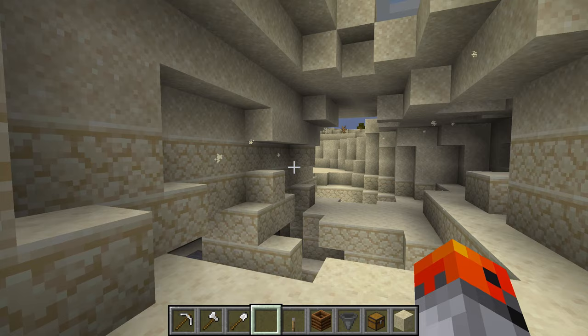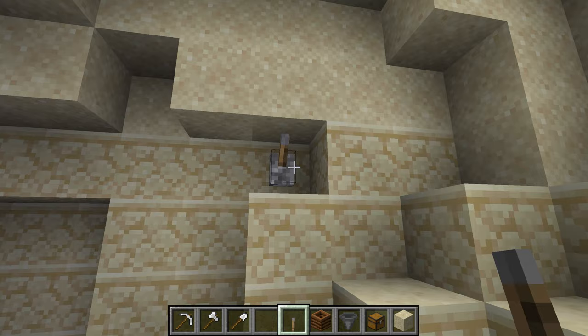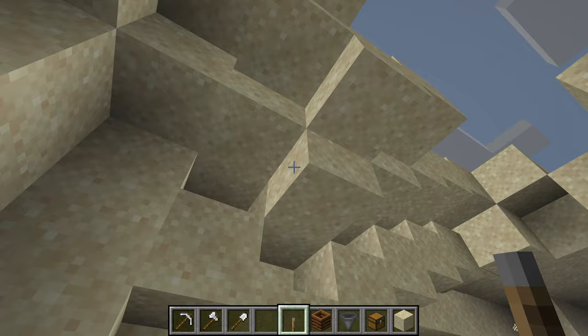If you see particles under the sand — these tiny little yellow snowflakes — that means the sand is in an unstable position; it is floating. If you send a block update, it will start falling down, so be careful. It might just fall on your head.